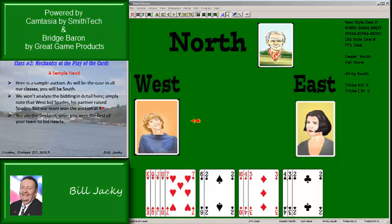You are the declarer because you are the first person of your team to bid the denomination of the contract — hearts — even though partner bid four, you bid it first. That means that partner North is the dummy. He doesn't play the hand; you play both hands. Partner plays whatever you call — he's like a marionette.